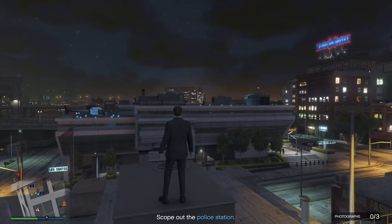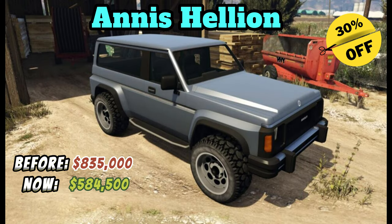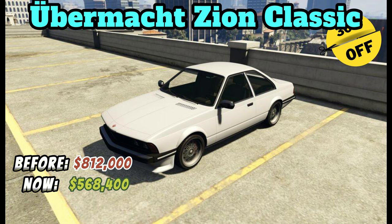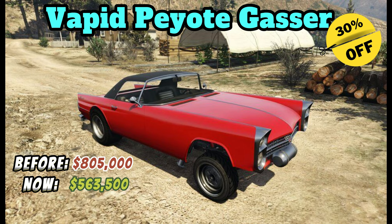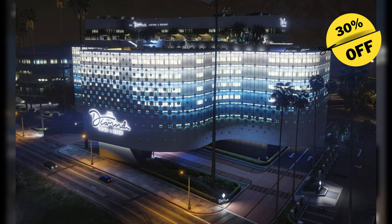For the discounted vehicles this week, score deals on vehicles like the Enos Paragon R, Anis Hellion, Übermacht Zion Classic, and Vapid Peyote Gasser. And for the discounted property, it is the penthouse and its customization.